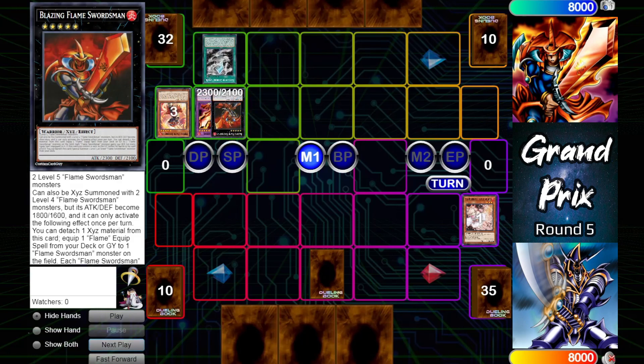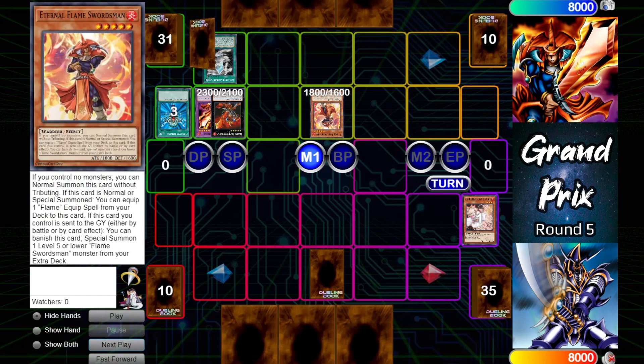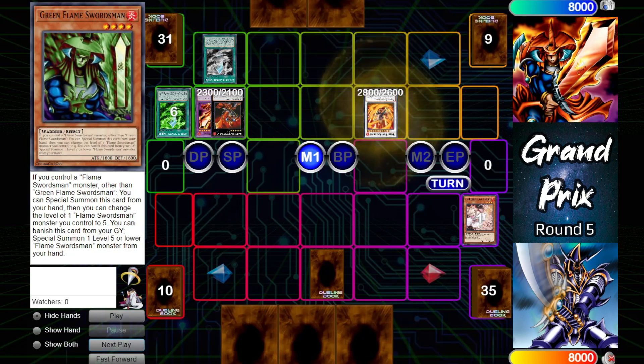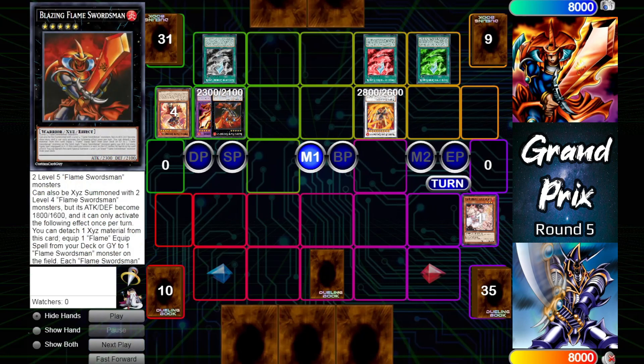Those two level five will exceed summon into Blazing Flame Swordsman, which will detach a material to equip itself with Sword of the Colorless Flame from the graveyard. Then Monster Reborn will bring out Eternal Flame once again, equipping it with Sword of the Green Flame, which special summons Green Flame Swordsman from hand. Since it controls a Flame Swordsman monster it bumps up to level five, and Green Flame Sword treats Eternal Flame as a tuner, enabling a synchro summon into Master Flame Swordsman.